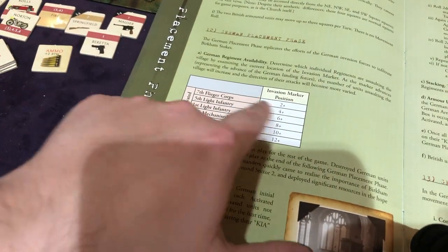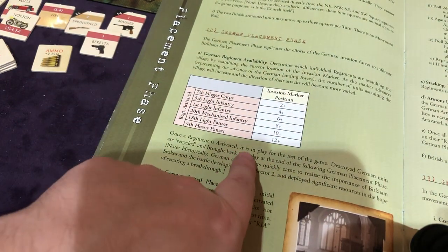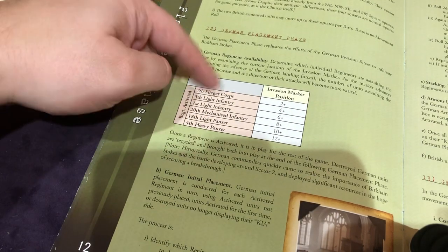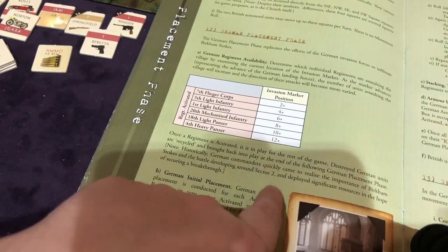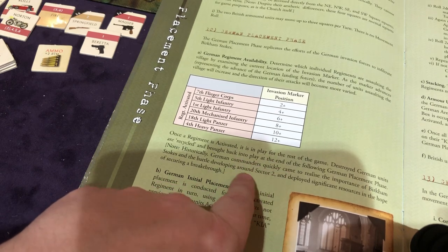I can tell you with high confidence that only the 7th Flieger Corps are coming out, because you can see the 2-plus here. Once a regiment is activated, it's in play for the rest of the game — meaning the 7th Flieger Corps is going to be in play. Destroyed German units are recycled, so basically they're unlimited. Don't get your hopes up.